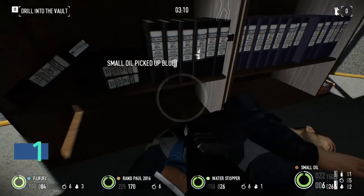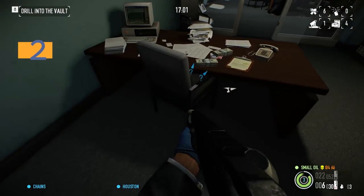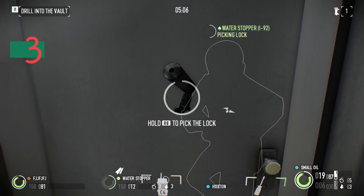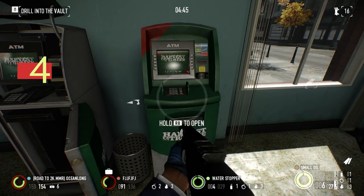You could search for all the gage courier packages, or pick up all the loose cash, open some doors and let some fresh air in, and take all the money from the ATMs.